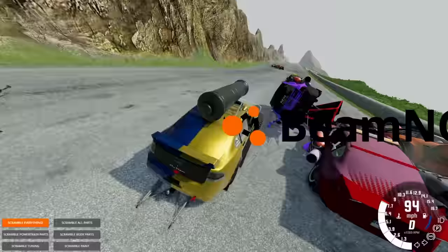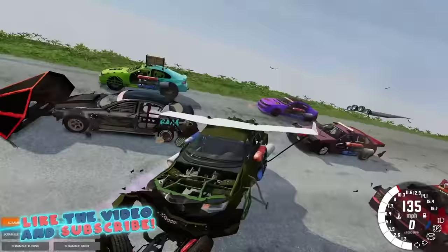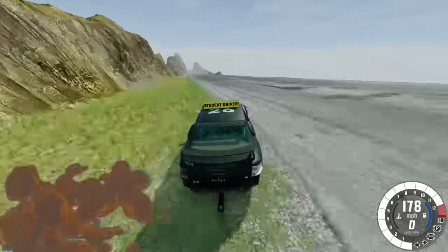So today in BM&G Drive, we are taking the ultimate car that has a bajillion different configurations and we're going to be doing random parts races on the Crash Hard Mountain. So if you guys are excited, hit that thumbs up button and let's jump in.